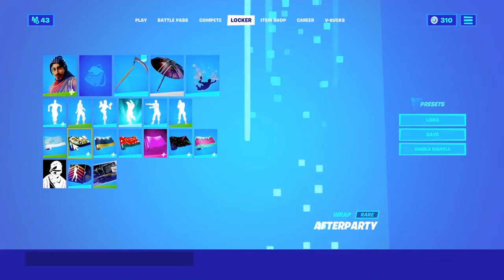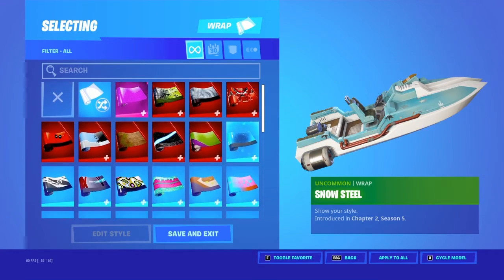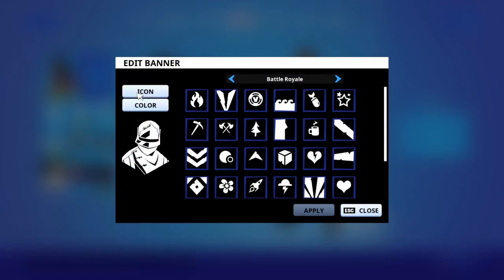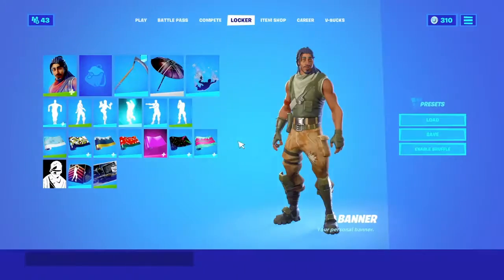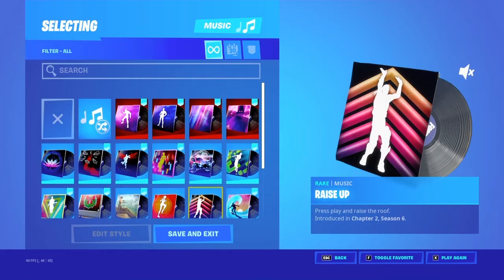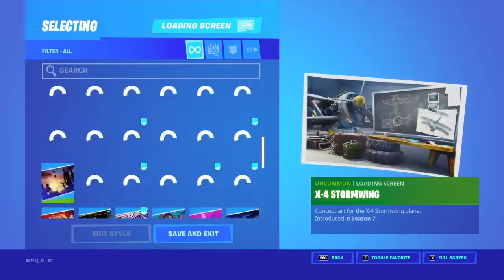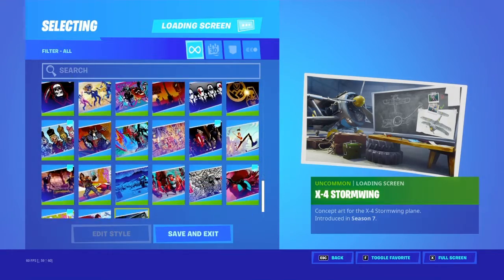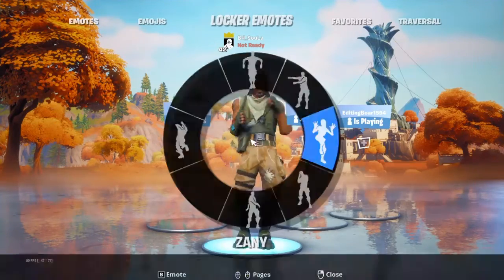So those are my emotes. Now let's go on to wraps — Snowsteel. I should scroll through these. Let's go through my banners; I have a Season 2 banner somewhere in here. We've got all my music, I have it muted because honestly they're just annoying. A bunch of wallpaper things.